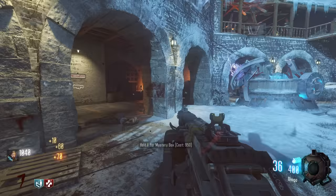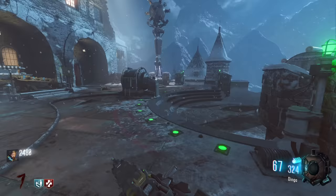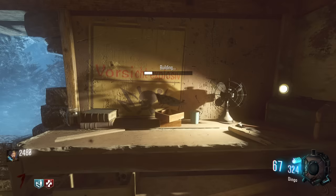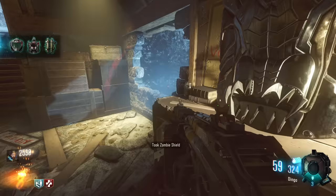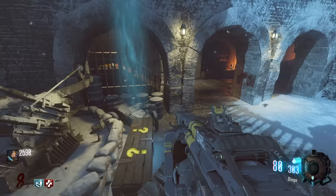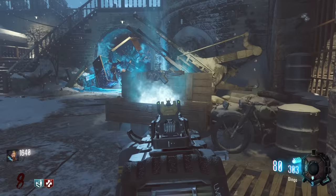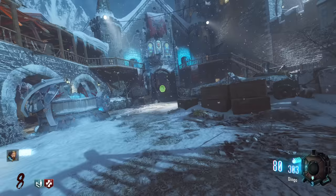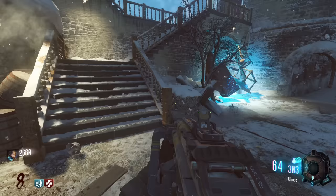I'm going to grab that shield and build it, probably over here by the jump pad — let's build the zombie shield. The very last zombie almost downed me. 2,500 points — okay, we can get a couple of spins in. Come on, ray gun. We got a teddy bear right as I said it. I knew it was coming but come on, don't troll me like that.